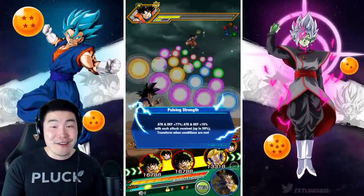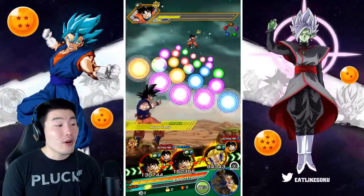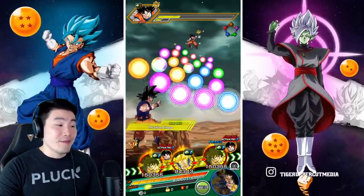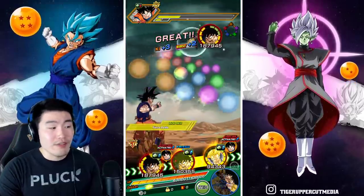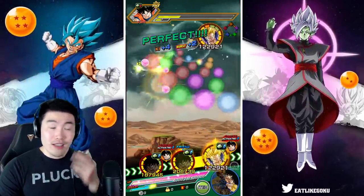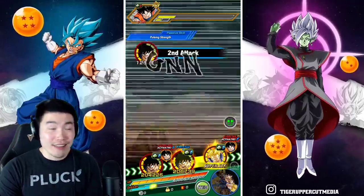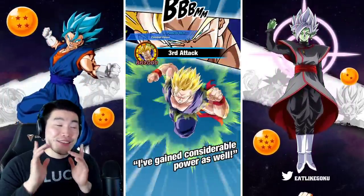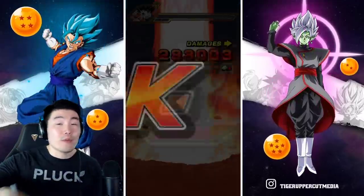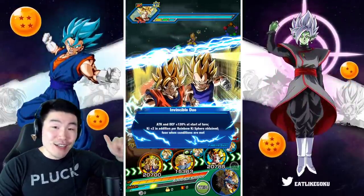It could go higher because he gets more Ki with every sphere — we only got 8. Imagine we get 10 or 12. His damage output potential is just ridiculous. Of course this is at rainbow status, so you have to take that into account. Most people aren't going to have a rainbow LR Spirit Bomb Absorbed Goku. But even with no dupes, he still hits super, super hard. If that is any indication of his damage, it could still go higher.